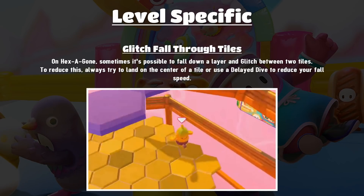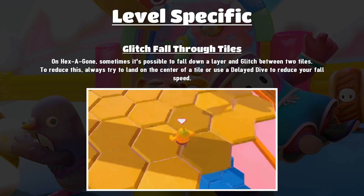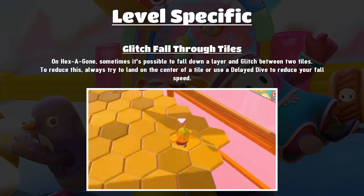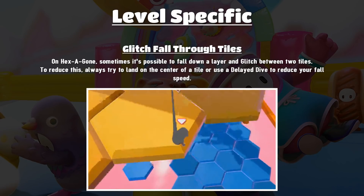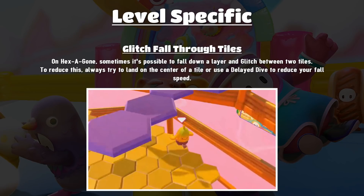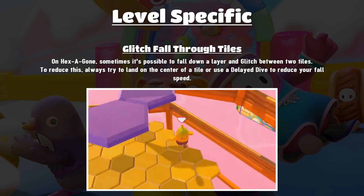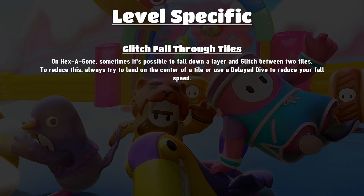Next is Hexagon and the glitch of falling through the tiles. Sometimes it's possible to fall down onto the next layer but glitch through between two tiles and fall down another layer, which is really annoying. To reduce this, always try to land on the center of a tile and avoid landing between two tiles. You can also use a delayed dive to reduce your fall speed — the glitch likely happens because you land between two tiles while going really quickly.